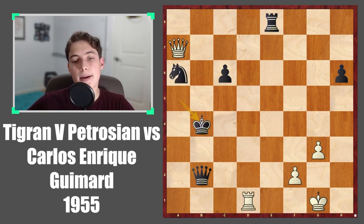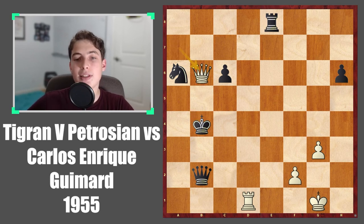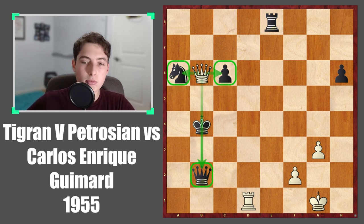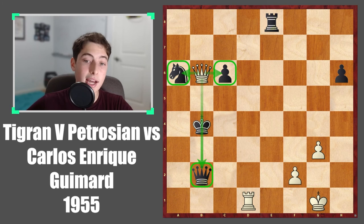King takes. But now the final move of this 17-move-long attack: queen to b6. In view of all these possible hanging pieces — the queen might be hanging, and the knight and pawn are definitely hanging — in view of all these attacking ideas for white, black simply resigned here.